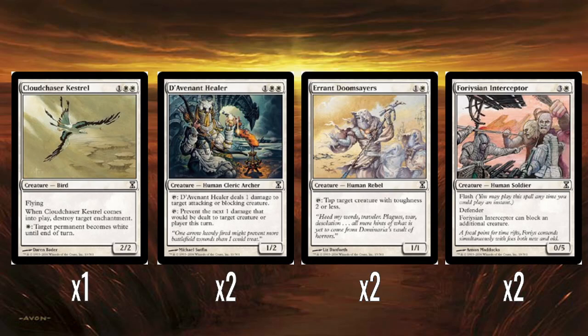Two Davenant Healers — one color and two white for a 1/2. It's basically a combination of Crossbow Infantry and Samite Healer. It either taps to deal one damage to an attacking or blocking creature, or taps to prevent damage to a creature or player. Just a fine card.